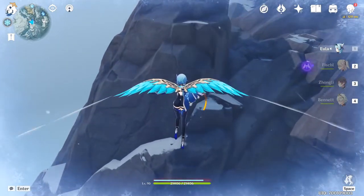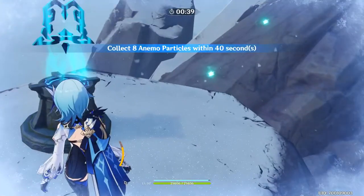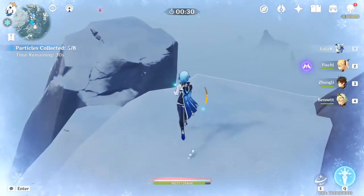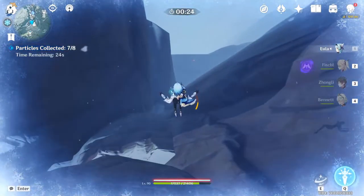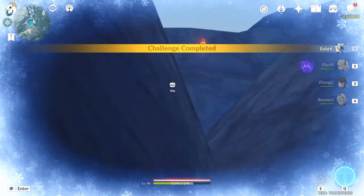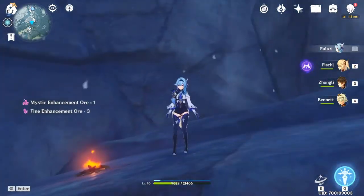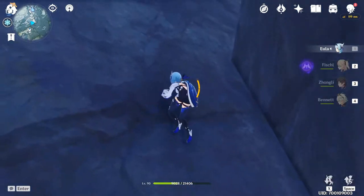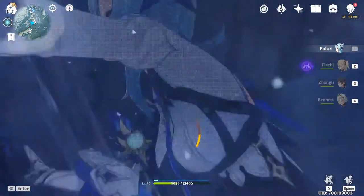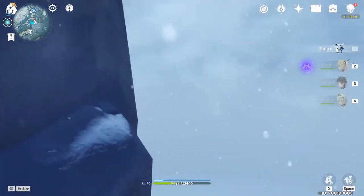Kazuha is going to be coming out second, and what's important is that during 1.6 you're going to get a new boss. With this new boss, you're going to get a new boss drop. I want to mention that whatever this new boss drops is probably going to be what Kazuha uses as his ascension material, just like we saw with the Cryo Hypostasis and Eula. If you don't have Kazuha or aren't planning to get him, this new boss would be fun for five minutes and that's it. It's a little unfortunate because this boss looks super cool — honestly, he looks like a Xiao boss, which is surprising.